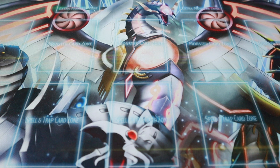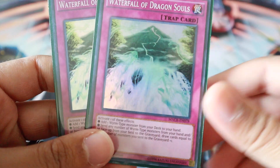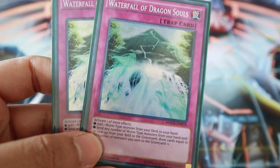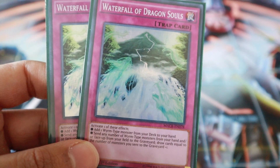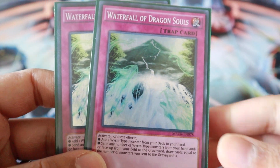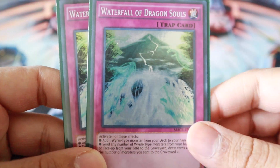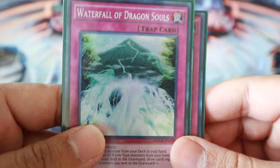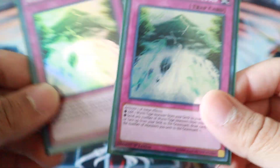For the rest of the traps: two Waterfall. You can discard Worm monsters for cost, or discard Worm monsters from your hand to draw that many cards. Because your Tenyi monsters do activate in the grave, you can actually use both effects here — True Draco mainly uses just the first one to add a Worm. This is one of the rare occasions where Waterfall actually works in both effects because Tenyis are awesome.